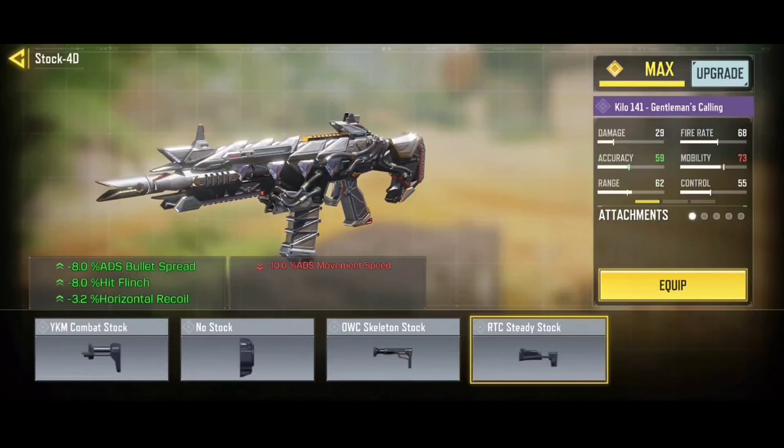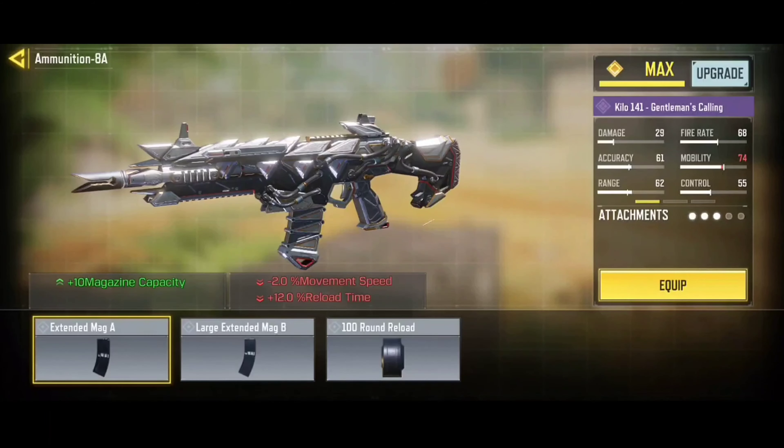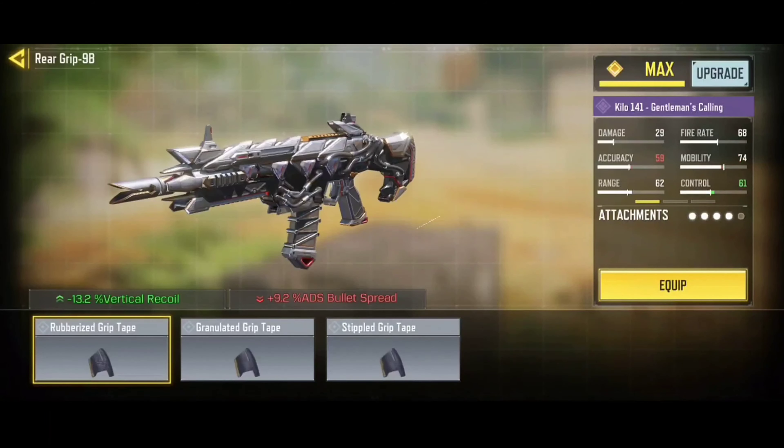Use the Stable RTC stock to improve accuracy when aiming, improve hit reaction, and decrease horizontal recoil. Use the ALK tactical laser to improve aiming time and accuracy when aiming. Use the extended charger. Use rubberized grip tape to decrease vertical recoil.